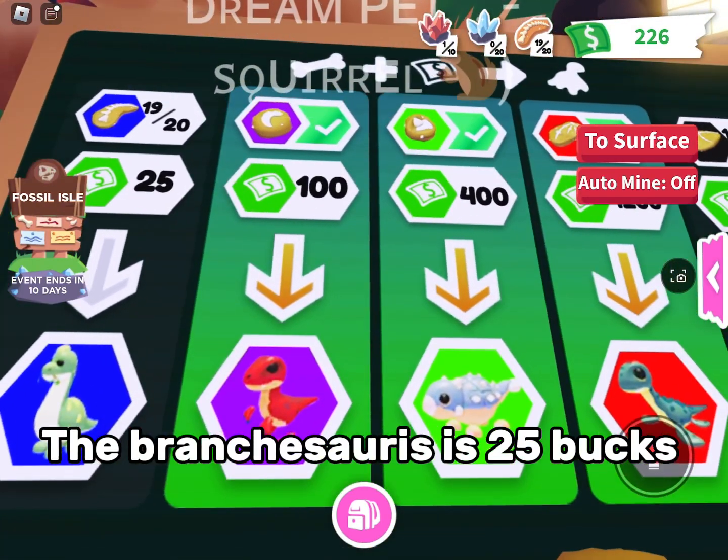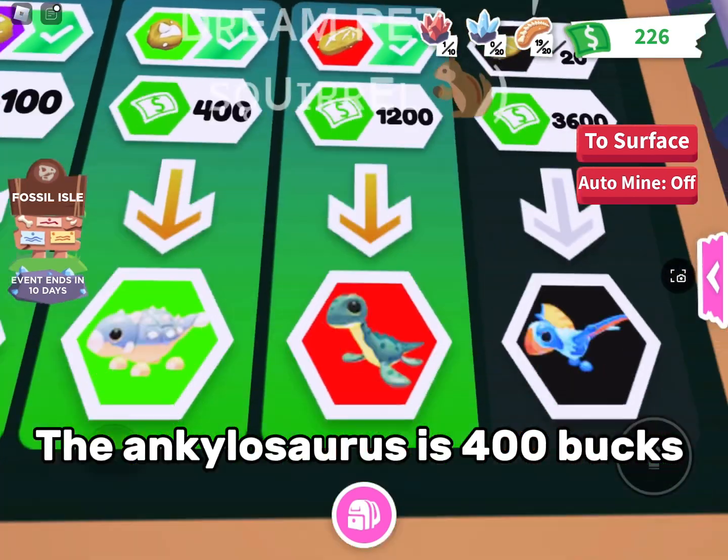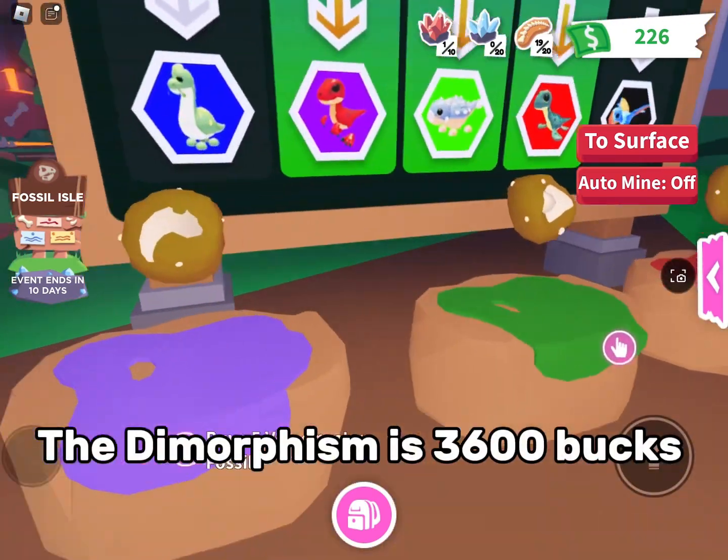The Branchiosaurus is $25. The Velociraptor is $100. The Ankylosaurus is $400. The Elasmosaurus is $1,200.